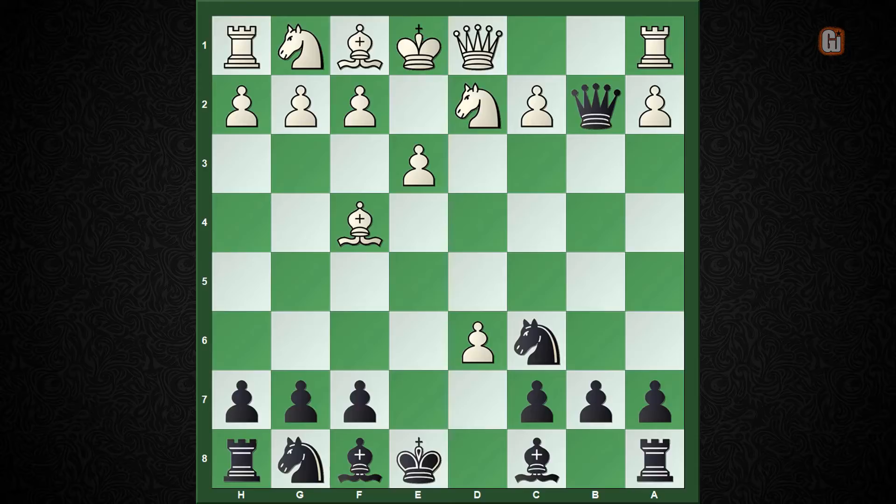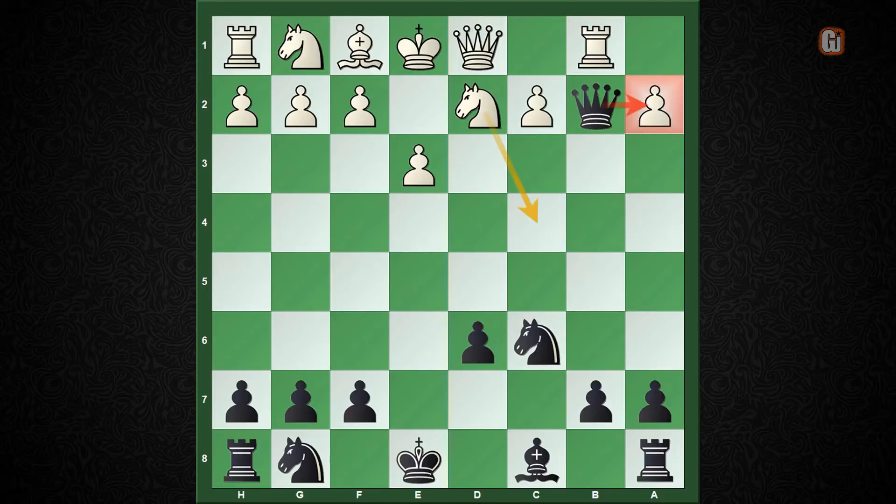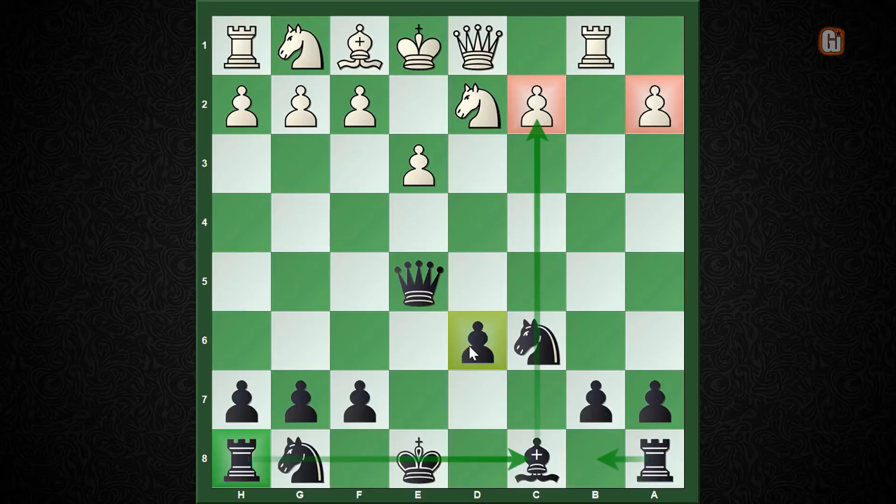My recommendation is to certainly grab on b2. The sample line runs: knight to d2 defending the rook, then we take on d6, and after bishop takes d6, pawn takes d6, rook to b1, and the move queen to e5. Yes, black has a weak isolated pawn on d6, but the good points are black has gained the pawn back, and white also has two weaknesses. Once your major pieces line up on the c-file, sooner or later the c-pawn will be dropping off the board.